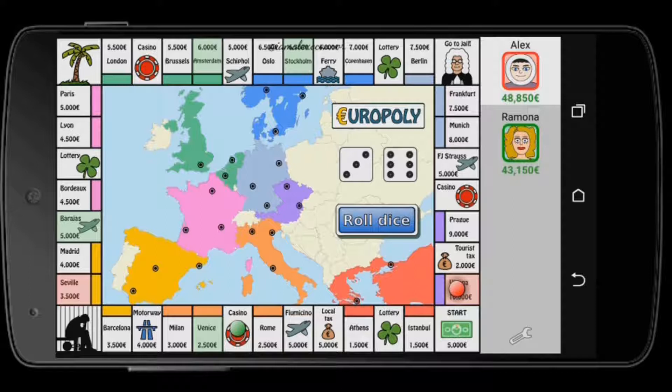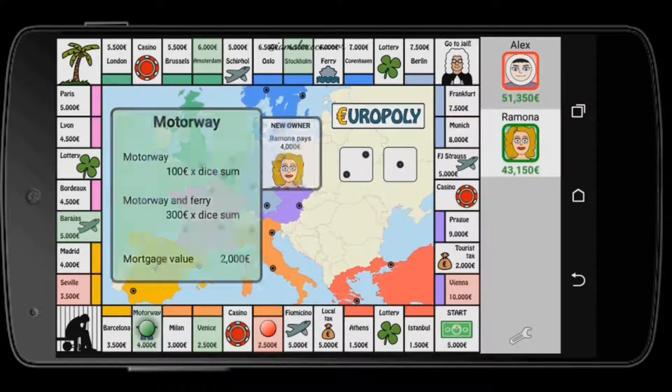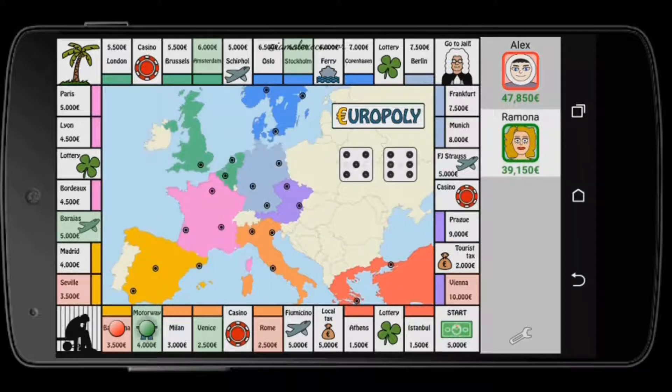You always kind of end up on local taxes, so a lot of factors come into play. If you want to trick the computer — first of all, the computer starts rolling immediately and already bought two places. The ideal strategy is to have places of the same color so you can build houses and defeat your opponent. The last one standing wins, just like normal Monopoly.